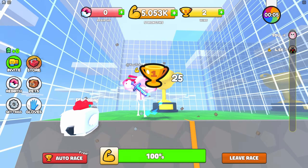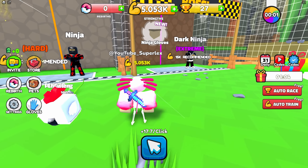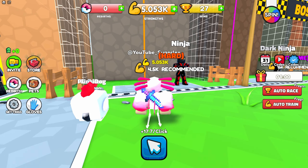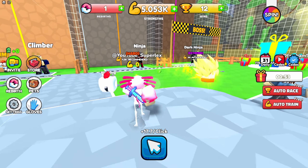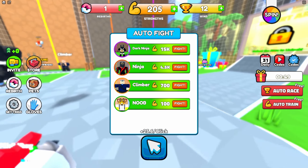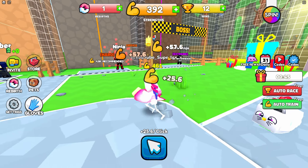You've also got an auto race you can use — that is lit guys. But the next guy on this list is 15,000 guys, he's pretty extreme. So I think what I'm going to do is actually rebirth. Why the heck not? Because rebirthing will help us, for those of you that don't know. If we were to go up against this ninja now, he would destroy us. But that is okay because we can just turn on auto train and we're going to get stuff very quickly.